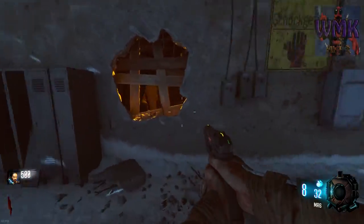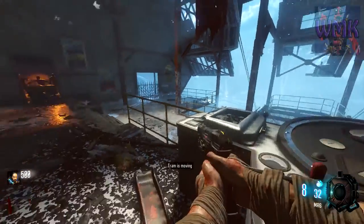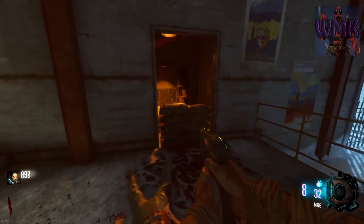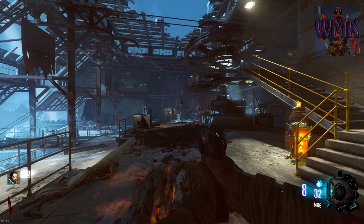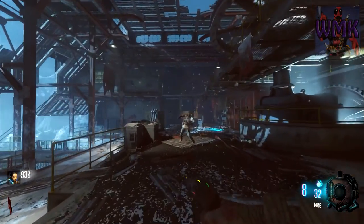Gotta activate that landing pad just in case we stay alive long enough to do anything with it — who knows, we might. It's going to be knife only, but we are going to be getting a Bowie knife as soon as possible. We need to get power first in order to get to the Bowie knife. Power first, then Bowie knife, and then jug — jug would be fantastical.